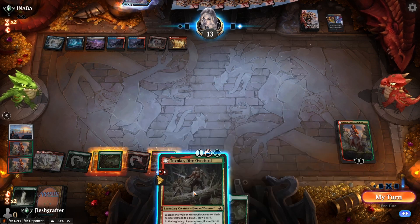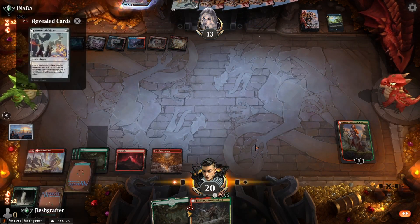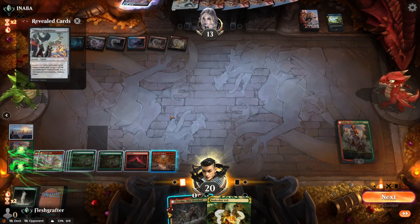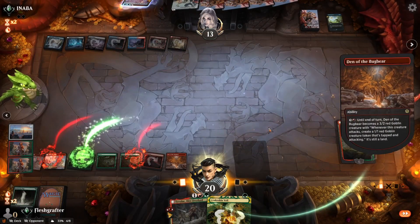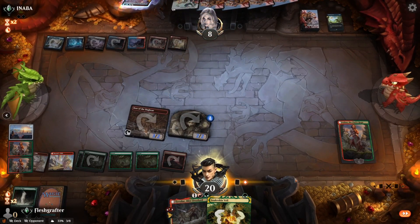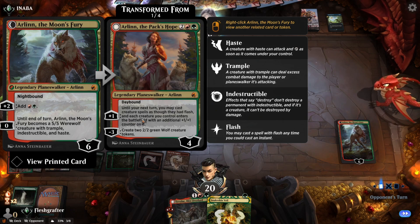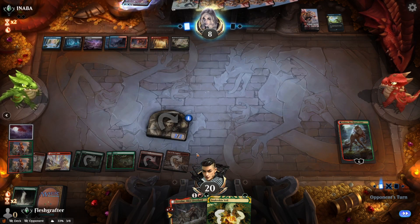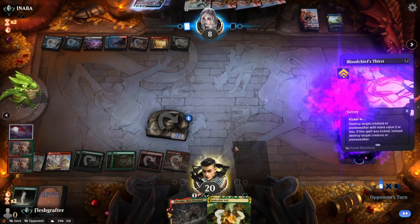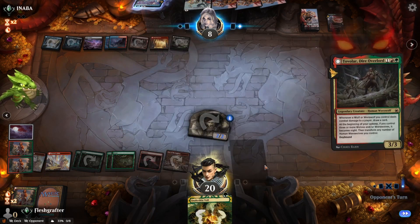The opponent does an Expressive Iteration and passes. We attempt Tovolar which gets pushed back by Divide by Zero again. We plus Arlinn once more, waiting for the perfect moment. We have enough mana to activate Den of the Bugbear as an attacker and still have mana for Tovolar during their end step. Importantly, Arlinn's +1 ability makes each creature you control enter the battlefield with a +1/+1 counter — it actually synergizes with Bugbear's token. The opponent finishes off Arlinn with Blood Chief's Thirst.